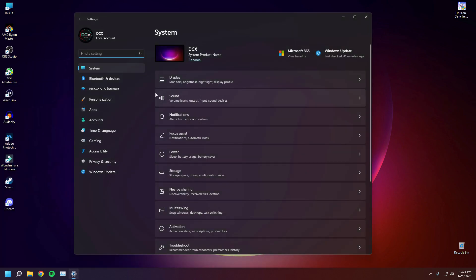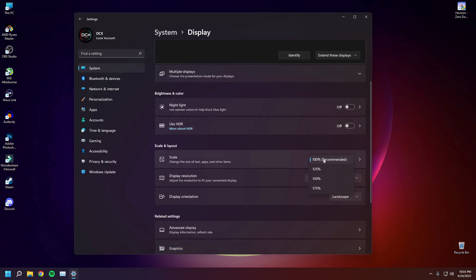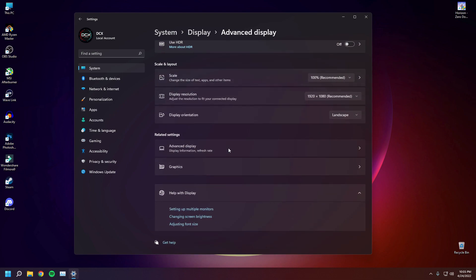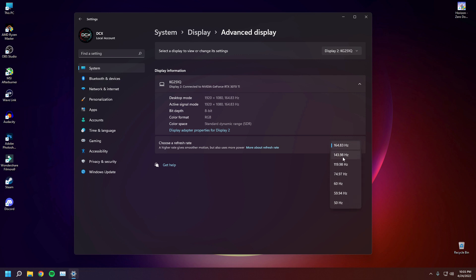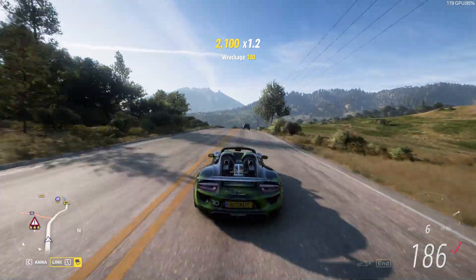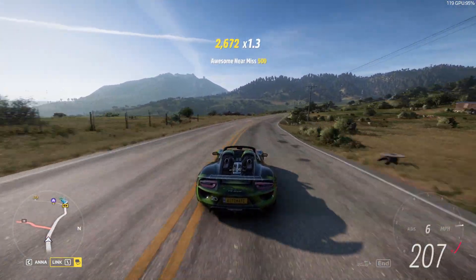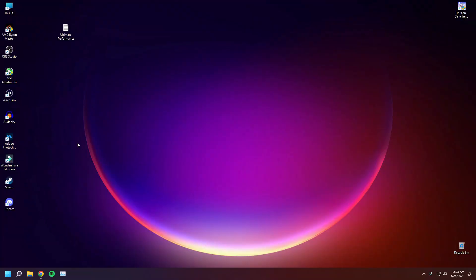Open the Settings app again, go to System, and find the Display option. Make sure you are running at 100% scale as recommended and at the native resolution of your monitor. Down below you will find the Advanced Display option — open it up and make sure you are running the maximum refresh rate of your monitor. For example, my primary monitor has 240Hz and my secondary one has 165Hz. It is extremely important to check this because you might accidentally be running at 60Hz even though you have a high refresh rate monitor.